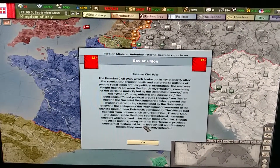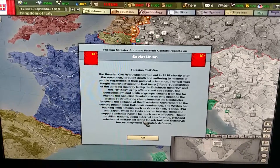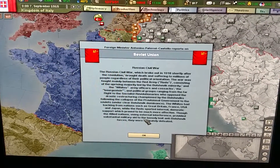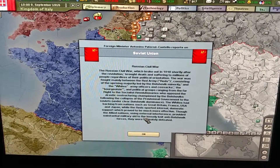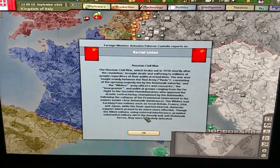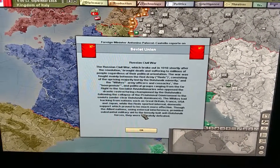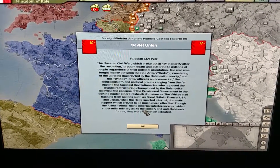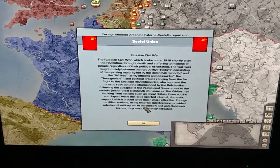The Russian Civil War, which broke out in 1918 shortly after the revolution, brought death and suffering to millions of people regardless of their political orientation. The war was fought mainly between the Red Army — the Reds — consisting of the uprising majority led by the Bolsheviks, and the Whites: army officials, Cossacks, and political groups ranging from the far right to the socialist revolutionaries, who opposed the drastic restructuring championed by the Bolsheviks. The Whites had backing from nations such as Great Britain, France, USA, and Japan, while the Reds relied on internal and domestic support, which proved to be much more effective.